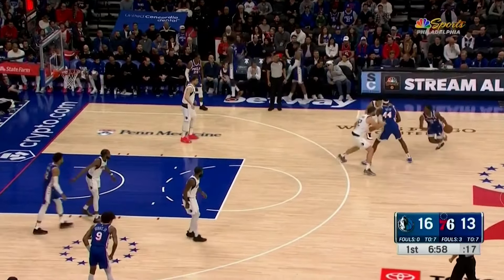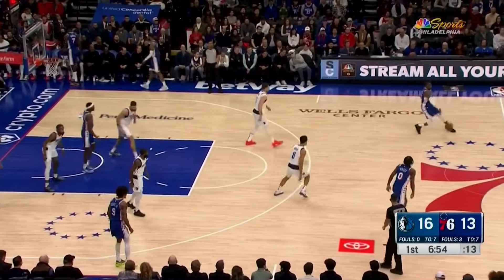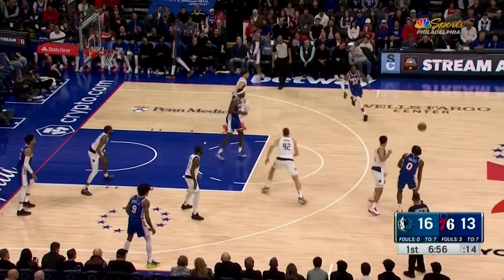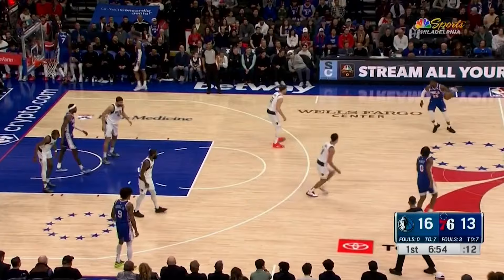Same coverage from the Mavericks again, but Paul Reed doesn't make himself very helpful to Maxey. He turns his head late, isn't readily available in a rolling pocket, and Maxey, overwhelmed by the size, kind of has to contort his body when throwing it back to Daniel House, and the pass is a little off target.